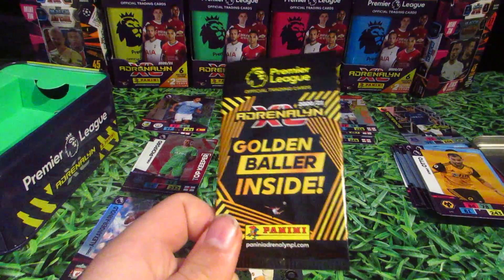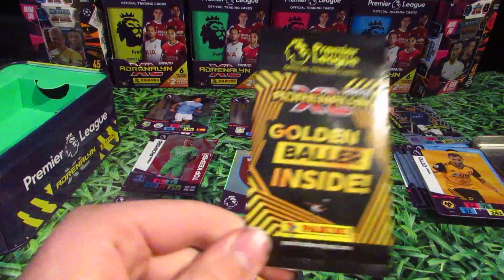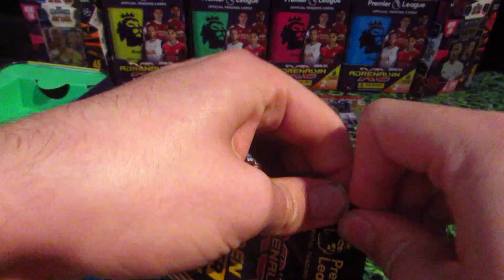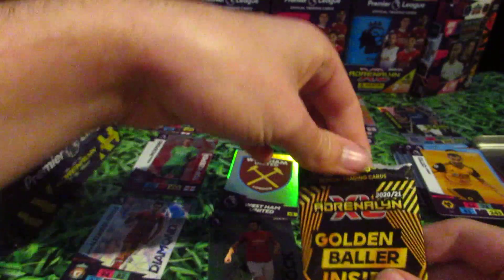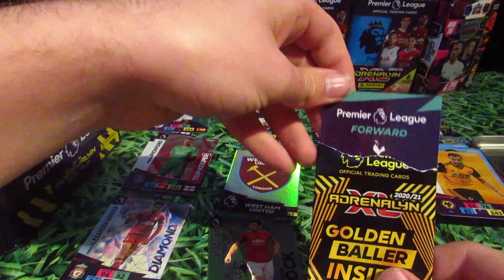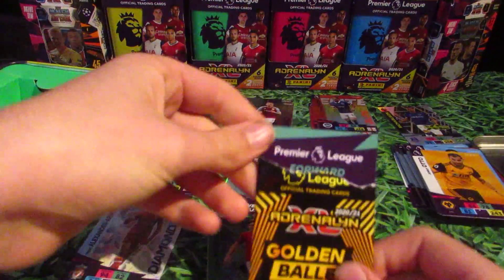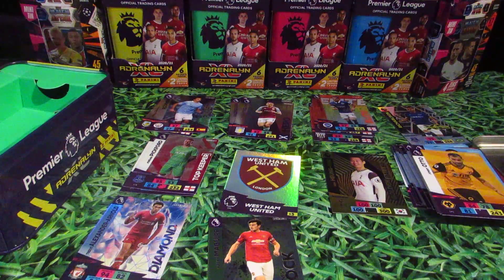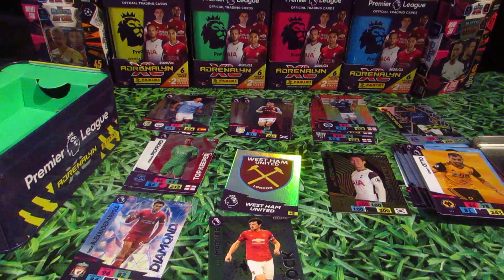So we do have our guaranteed golden baller pack — just one golden baller out of the eight possible ones. Just a reminder: so far the only ones I've got are the two Tottenham players, Harry Kane and Heung-Min Son. So if it is a Tottenham player, it's a no. It's a forward... that's my luck — it is a Tottenham forward. It's a duplicate Heung-Min Son golden baller! Still, it's a good tin nonetheless, even with a duplicate. There are still three other tins to collect, which is another three shots at a different golden baller.